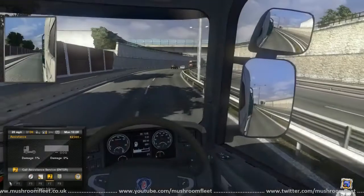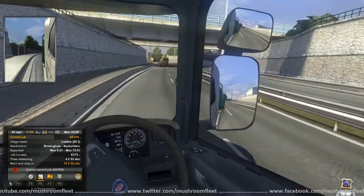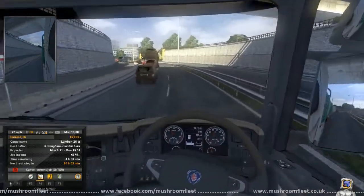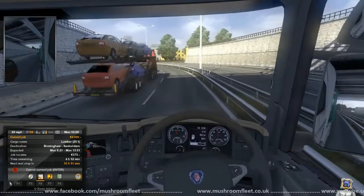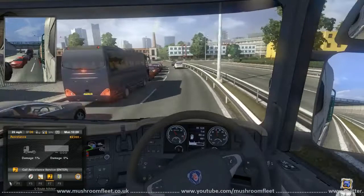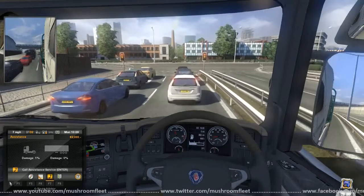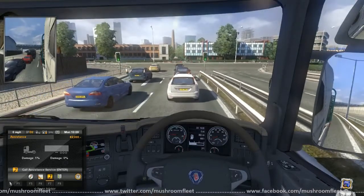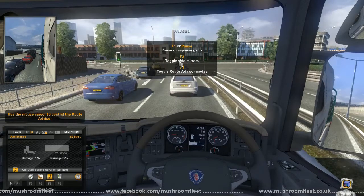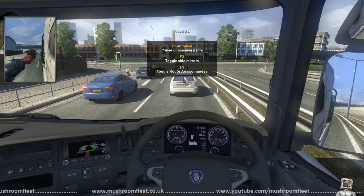Uh-oh. Oh no, what happened? It's all right, it's okay. Really need to stop messing with the computers. How do we get rid of the job menu? F7. Oh God. Stop! Stop! Stop! Okay, so that's a red light. Can we get rid of this? How do we get rid of it? Toggle side mirrors, toggle advisory — there, it's F3. Good. Oh boy, this is pretty cool actually. Where the hell do I go? We're going left, so take it nice and wide.